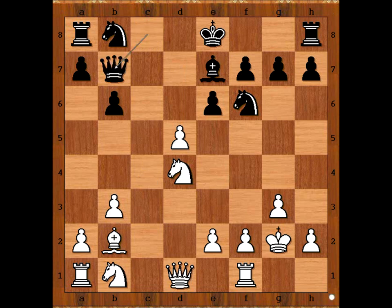Qb7, pinning the pawn. How to unpin? Ullmann played e4 — a very clever way to unpin and to gain time. Knight takes on e4, but this is at a cost of a pawn. F3.